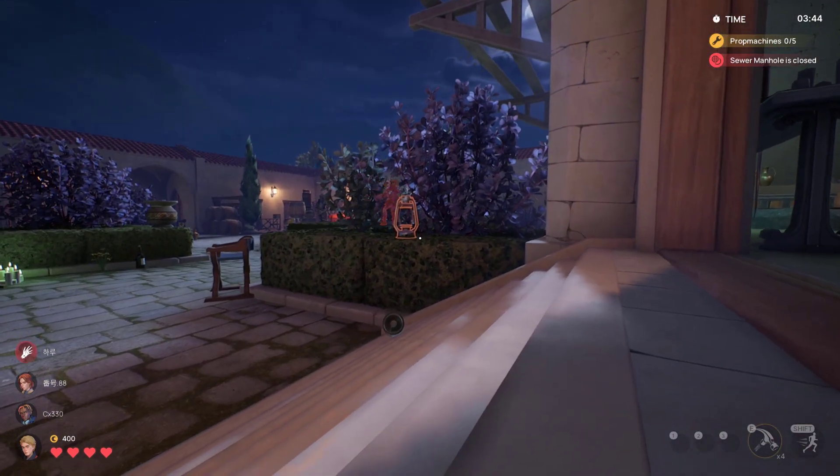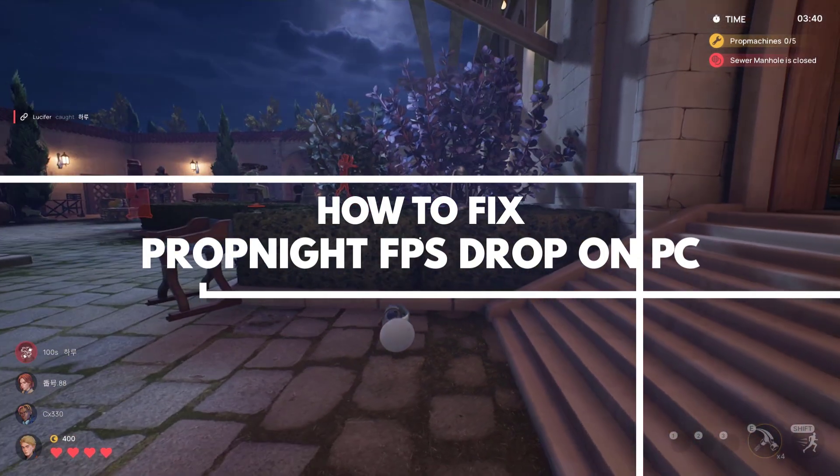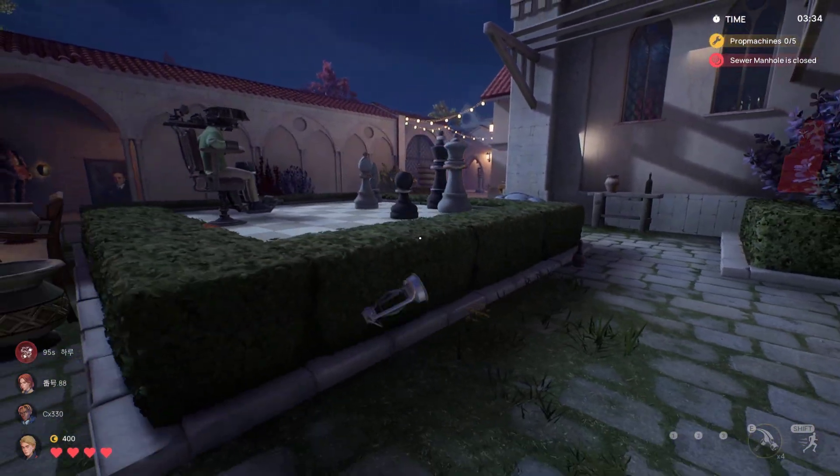If you experience FPS drop on PropKnight then this video can help you fix the issue. Several factors can cause this issue such as an outdated graphics driver, graphics settings, or your computer is in power saving mode.